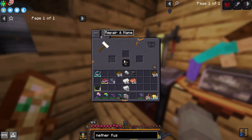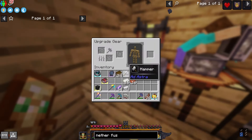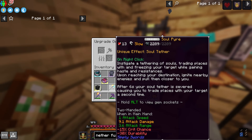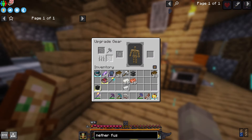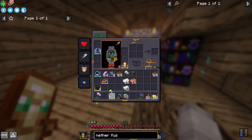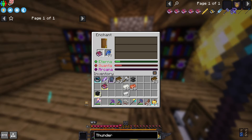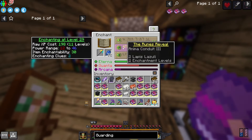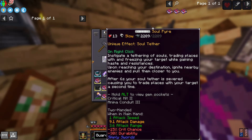Now I just need to repair this weapon and then I could reforge it. It doesn't have to be anything too crazy because I'm not really using it for swinging, I'm just using it for its ability. I forgot the reforging is different in this modpack so I need galena for this. It's all good, I'm still gonna enchant it. Let me refresh the enchantments — Anima Conduit 3, okay I'll take that. I wonder if you could combine soul siphon — nope, you cannot.